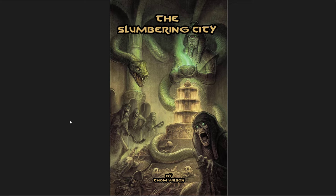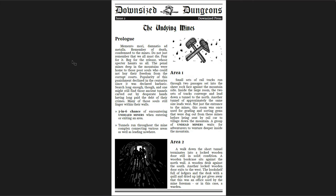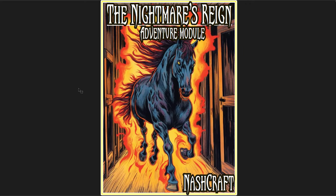The first one I want to cover is The Slumbering City by Tom Wilson. The second is The Nightmare's Reign by Brady Nash. And the third is the second issue of Downsized Dungeons, The Undying Minds — I think this is by Dave Serrett. These are all very different adventures. Downsized Dungeons is pay-what-you-want. The Nightmare's Reign was provided to me free by one of my viewers who said 'do you want to check this out and give me some thoughts?' I think you can get it on DriveThruRPG as well, and I'll put the links below.